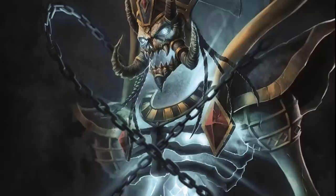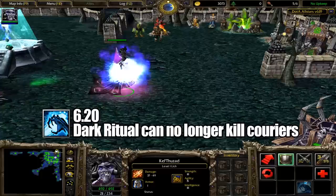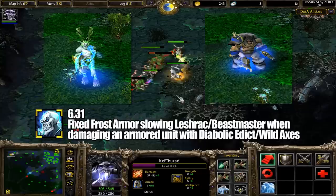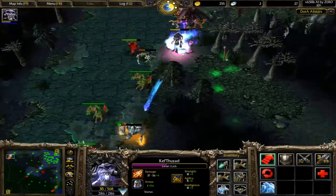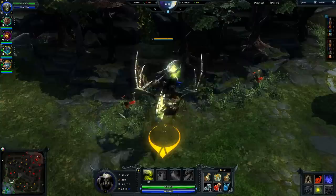In this first run, Lich didn't have too many patches that significantly affected his gameplay, but there were a few bug fixes pointing out amusing interactions. Prior to 6.20, Lich could use Dark Ritual to kill allied couriers. Before 6.31, Frost Armor slowed Leshrac and Beastmaster whenever they used Diabolic Edict or Wild Axes respectively, likely because Frost Armor slowed all sources of physical damage and both spells had a physical damage component. Before 6.32, Chain Frost had bounced off of Death Ward, meaning a well-meaning Witch Doctor inadvertently created another target for Chain Frost to bounce off of.